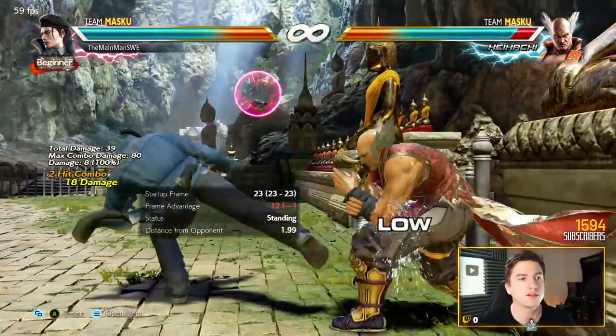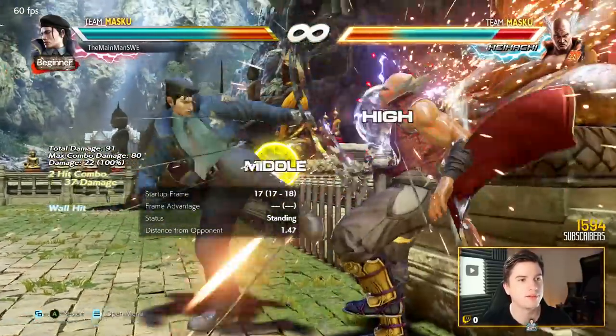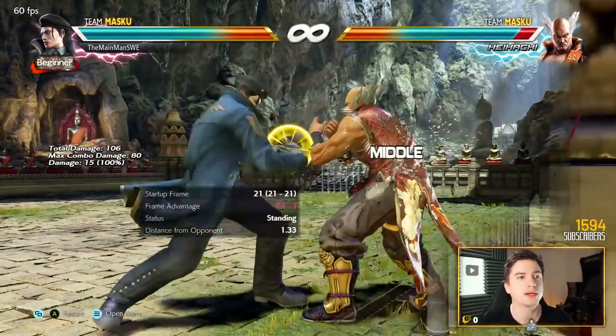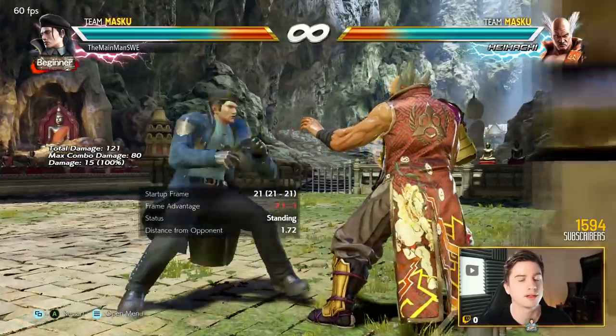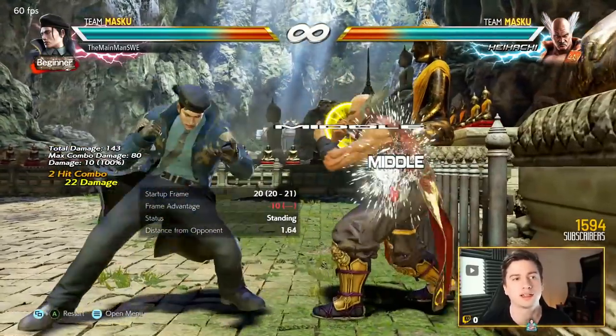He has crazy strings: 1-3-1, 2-1-4, back 4-3 — very good mid-high for a wall splat. Mix that with back 4-2 for example. You can experiment here; he has a lot of really good strings you can take advantage of.